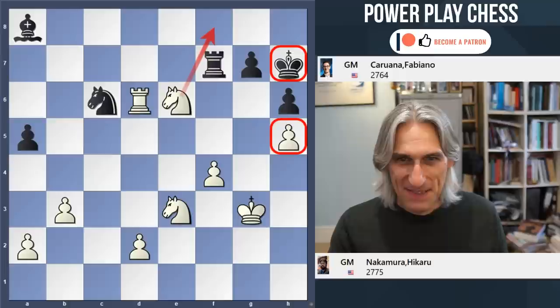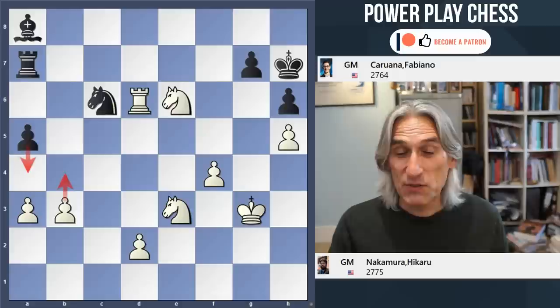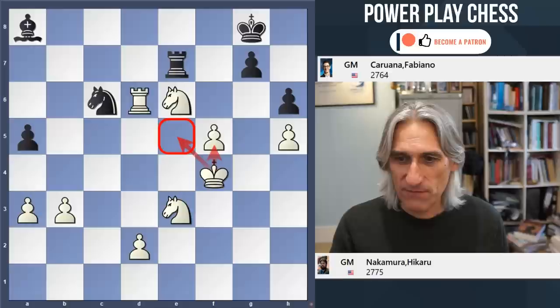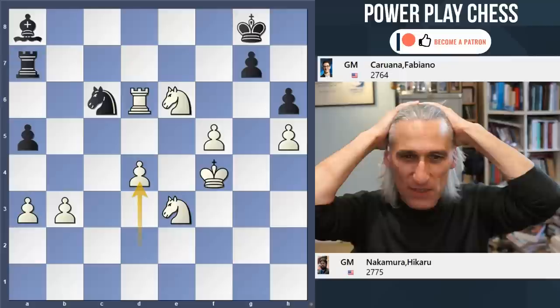Bishop e8 - there's nothing that black can do. H5 - the mating net is closing around black's king. We might be getting a Ding checkmate soon with knight f8 and knight g6 and a rook coming in. Rook a7 - a depressing position for Caruana to play, he's just hoping that some tactic crops up. A3 - if a4 that can just be pushed. King g8, f5 secures the octopus on e6. Rook e7. King f4 - beautiful, just controlling these squares very nicely. Rook a7, and after d4 Caruana resigned. His position is utterly lost.